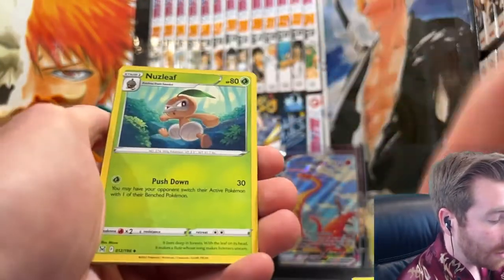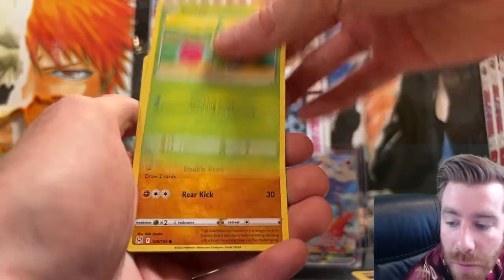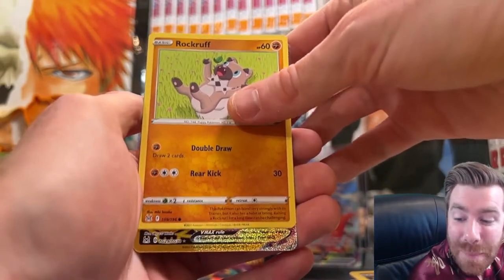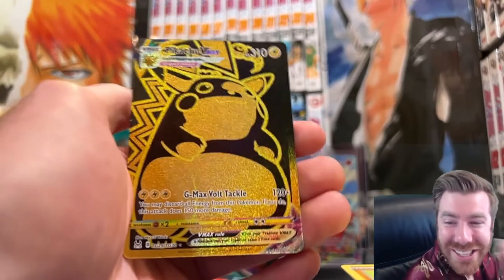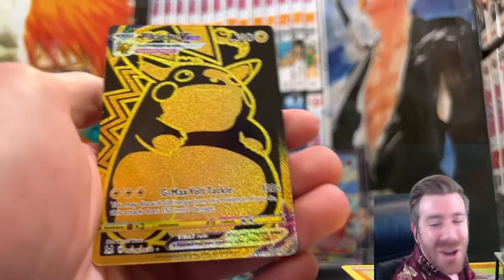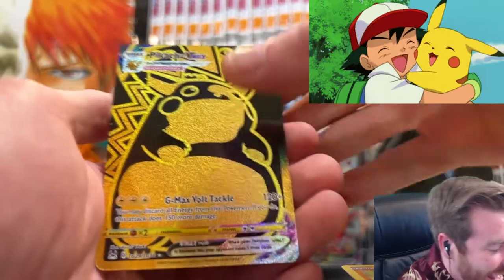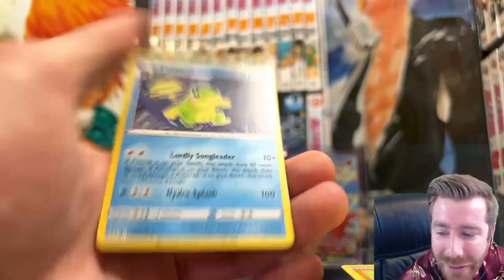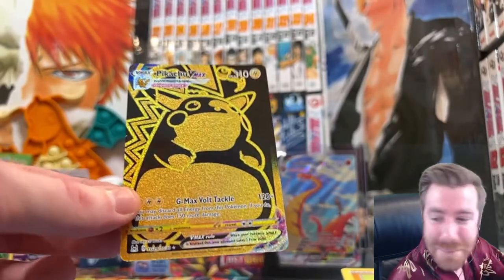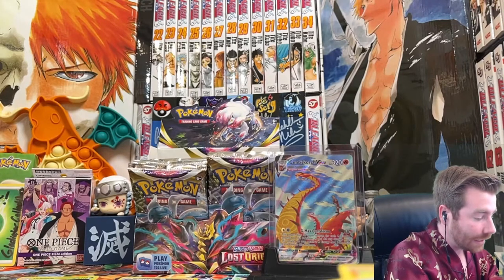V-Star, Fantina, Nuzleaf, Apom, Spinarak, Litwick, Roselia, Rockruff. Yo! We got a gold — what's it gonna be? The gold Pikachu VMAX! This was one of my top chases! Let's go! Gold Pikachu VMAX — that is incredible! That is awesome! The Polytoad non-hollow behind it, but let's go! That is the big hit of the box for me for sure. That's a banger! That was one of my chases.